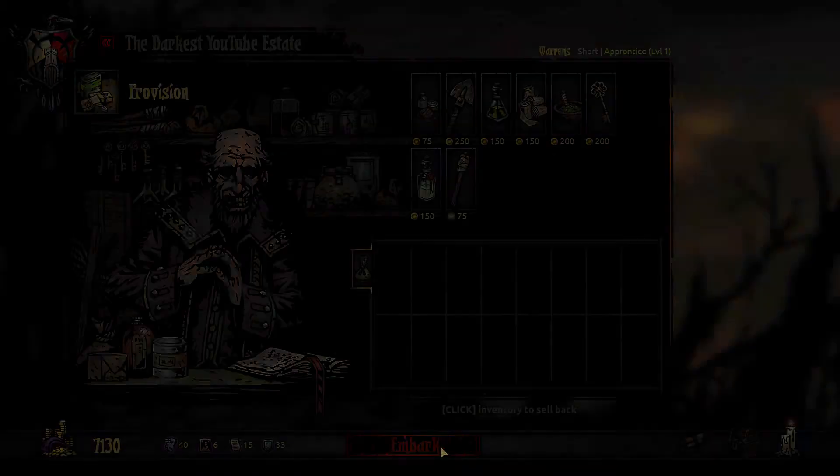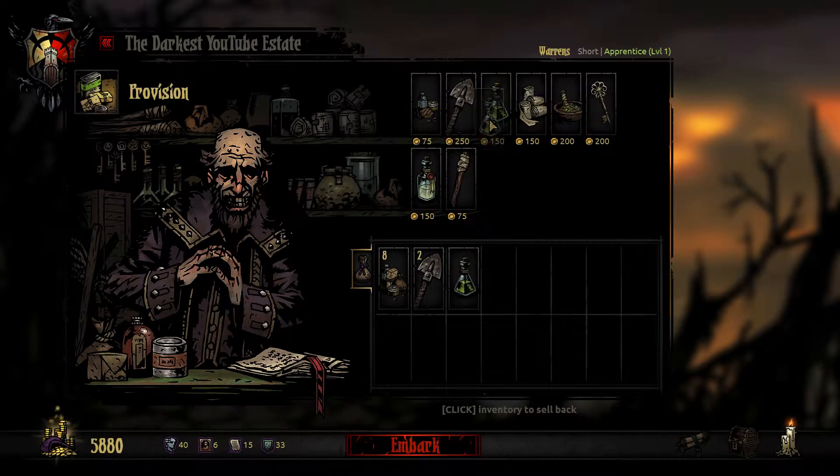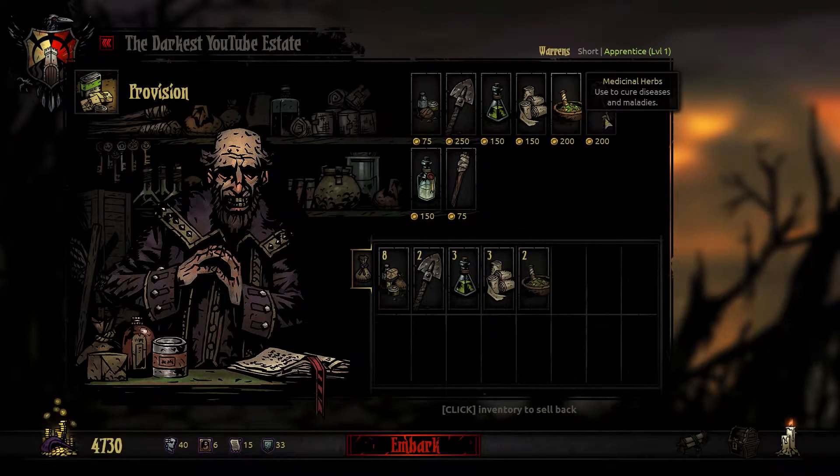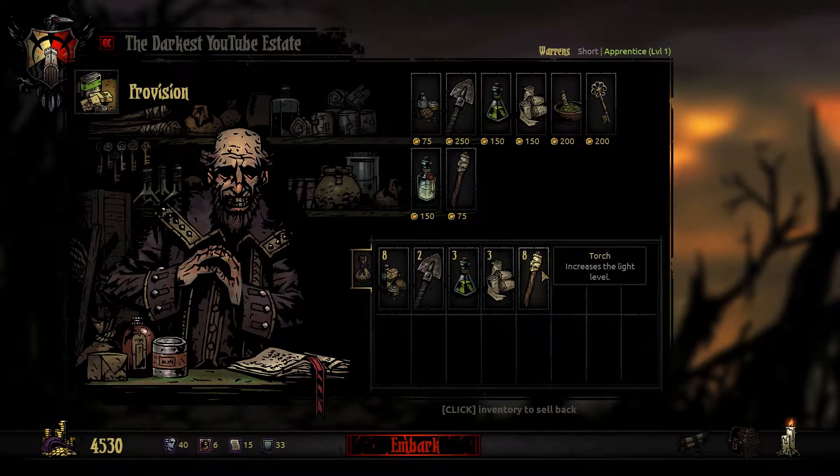Go ahead and provision for this mission. It's an easy mission, so we won't need to bring a lot of stuff. I'll take 8 torches and bring some extra bandages just because we don't have that much money. We're going to the Warrens, so let's bring 3 of those. I'm going to get rid of these herbs — not going to bring extra stuff because I'm just going to depend on completing the mission and getting portraits. I'm only going to make $3,000, so let's go ahead and embark.